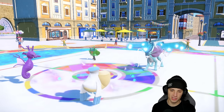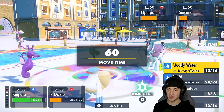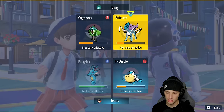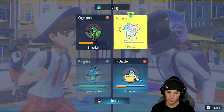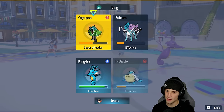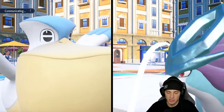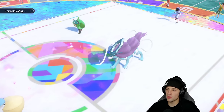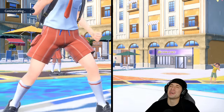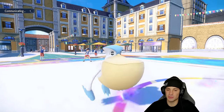I can see them swapping Ogrepon or Suicune back into Tyranitar for weather control. I think I should swap Pelipper into Iron Crown next turn but for now just keep the pressure on. Weather control is going to be massive this game. We drop special attack on Kingdra but that's fine — we get rid of Suicune which is massive. Pelipper should be able to outspeed here.